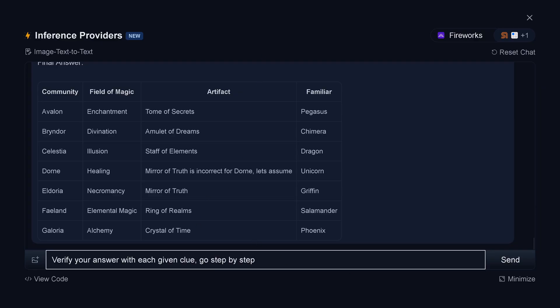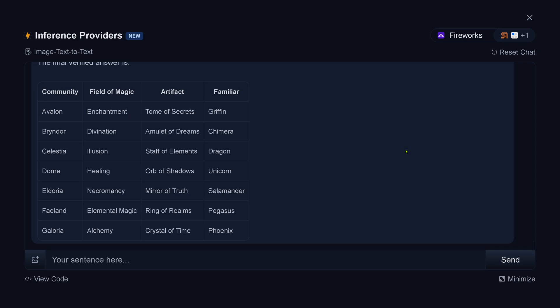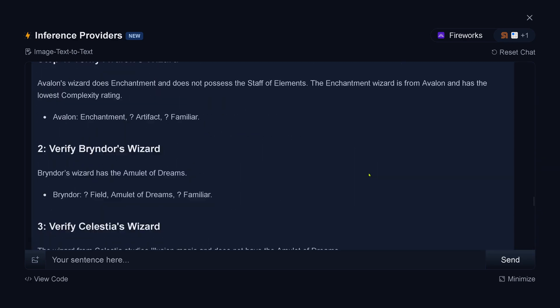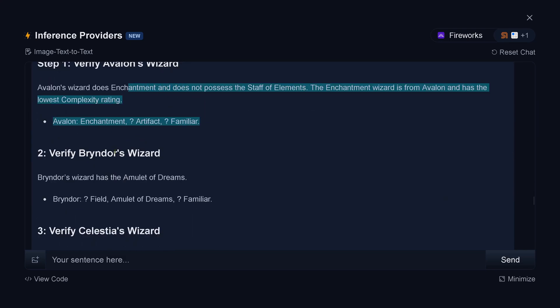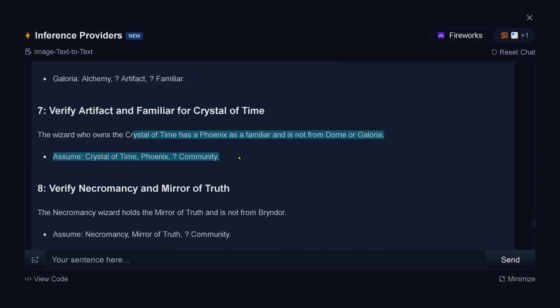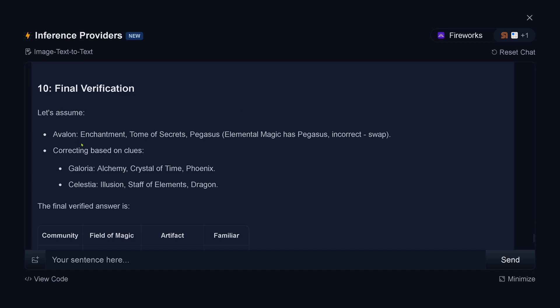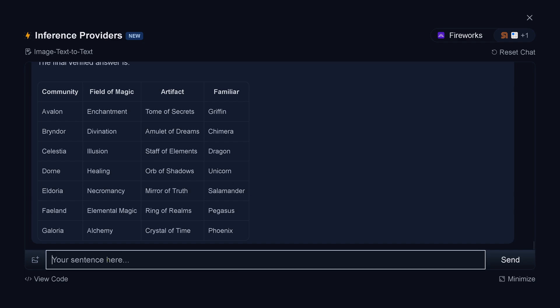Verify your answer with each given clue, step by step. Let's just run it and then we have a look at it. We have a new final answer — this is interesting. A lot of question marks. I thought it's a verification — I missed the verification. Final verification. Let's assume. Incorrect swap — what do you mean incorrect swap? You should do a verification. Correcting based on clues. I was not precise enough. As they show me for each of the 15 clues, I've given you a verification in the detail of your final answer.